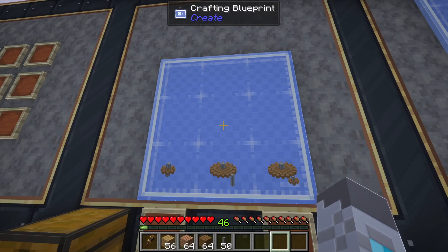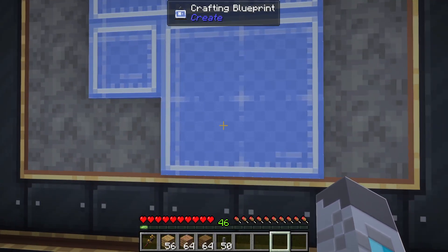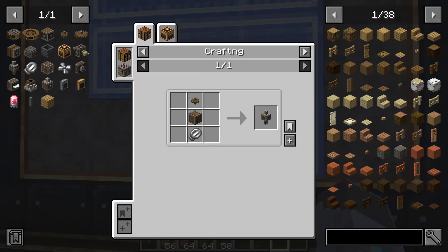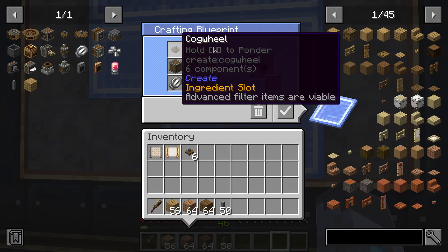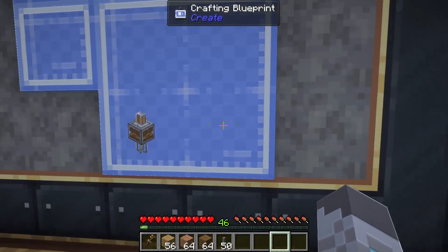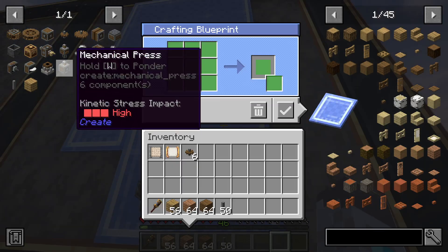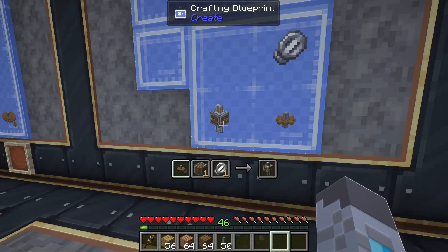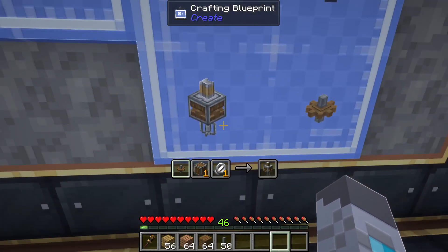It's important to know that crafting blueprints are not meant to be automated — they're simply here to help make crafting manually easier. If you wanted, you could also have each crafting blueprint feature related items that craft together. For example, if you want to craft a mechanical mixer, you'd probably also want the crafting recipes for the whisk and cogwheel close by, so you can set those on adjacent blueprint slots.